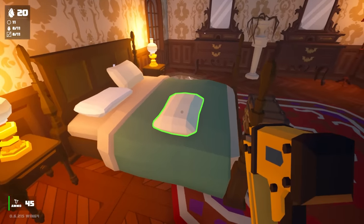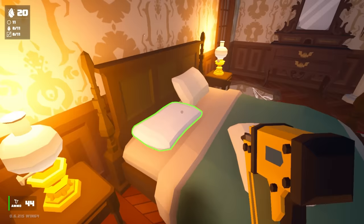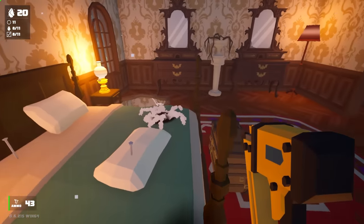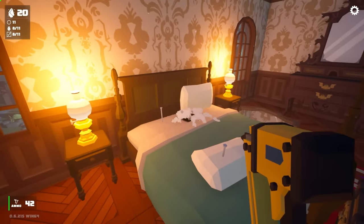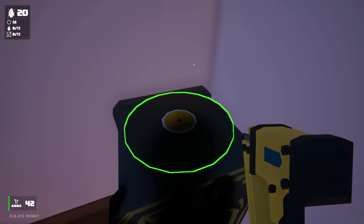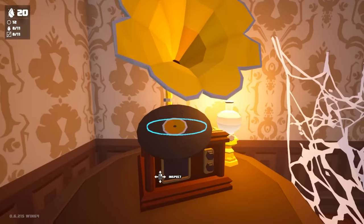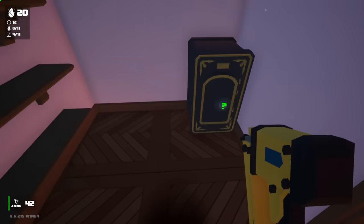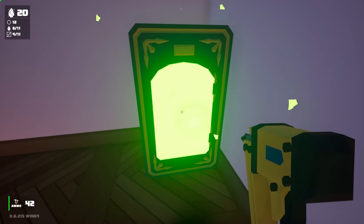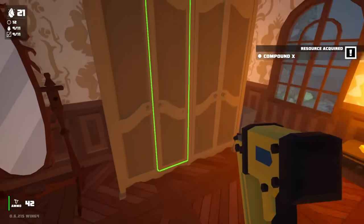That pillow surely is a morph spider - yeah, it is. Did it hold him still? No. There we go - burning with the laser gun. Hey, found the record! Let's put this on the record player and that should be another quest done. Yeah, there we go - that should allow us to open up this safe. Another Compound X - we've got 21 of them, we're doing so good. Guys, if you know of any secrets in this game, let me know in the comments.